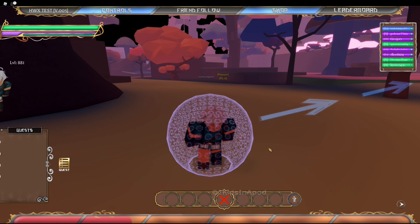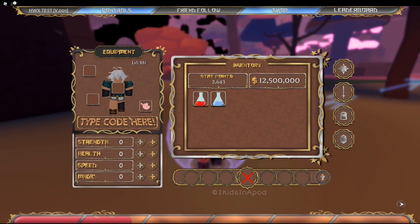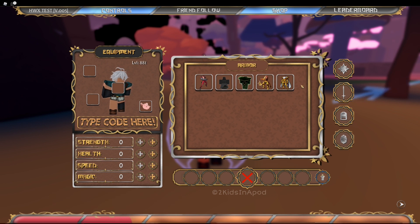Press M on your keyboard and click 'Type a code here,' then type in 'arthurscamelot' — A-R-T-H-U-R-S-C-A-M-E-L-O-T — and hit Enter. We got the Arthur armor!